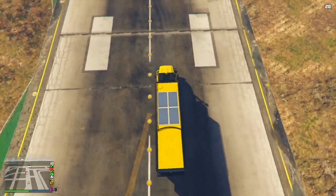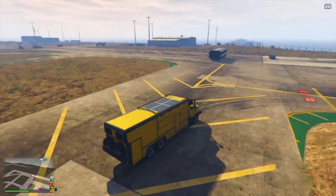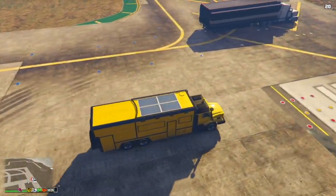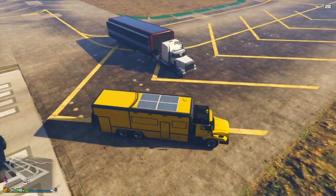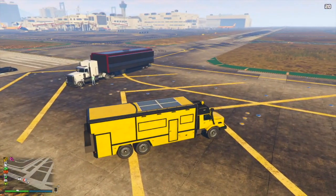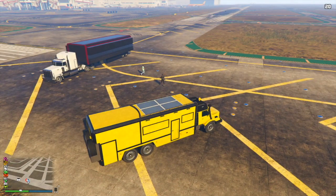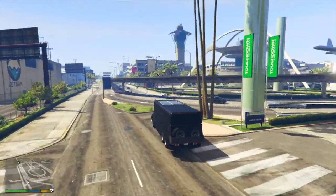Let's start with some features about the truck. The first thing you need to know is that both the driver and the passenger have access to all their usual drive-by weapons in the truck cab. So if you want to pull out a sticky bomb, an AP pistol, or mini SMG, you and your passenger will be able to do that while driving the truck cab, so you'll be able to defend yourself.